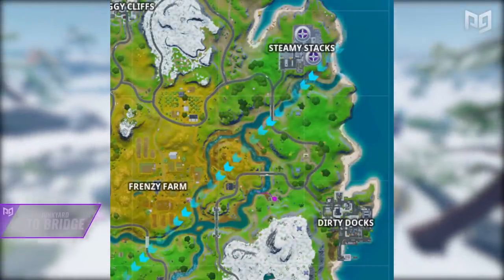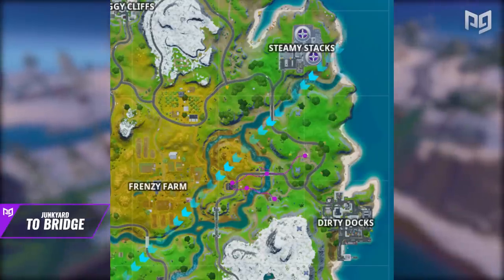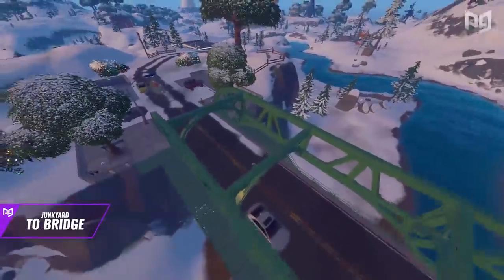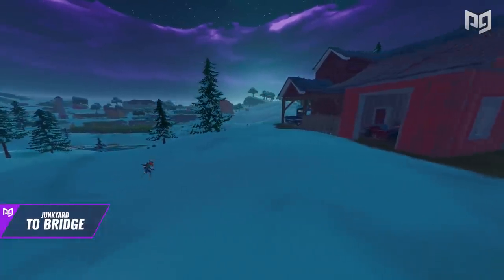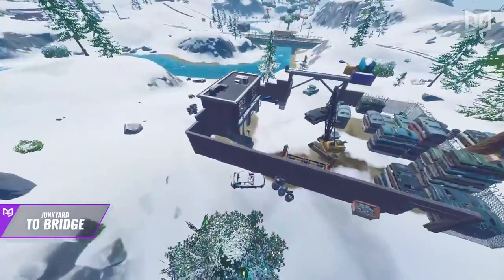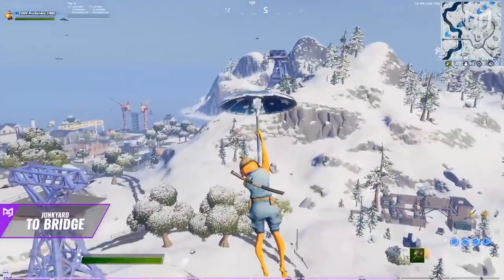The last loot route on our list is very unique. It's more centered on the map and gives you better positioning regardless of where the zone is. You can get up to 11 chests with seven pretty much guaranteed — plenty of loot for a solo. Start by landing at the junkyard outside of Dirty Docks, and while dropping in, scout for where other players are landing, especially around Frenzy Farm and the EGO base to the northeast.